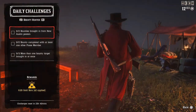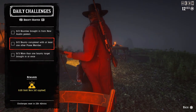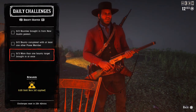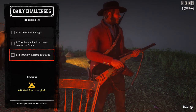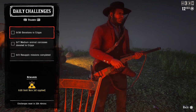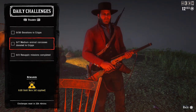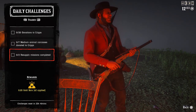For the Bounty Hunter, we have two bounties brought in from New Austin — posters are at Benedict Point, Tumbleweed, and Armadillo. Two bounties completed with at least one other posse member, and three or more bounty targets brought in at once — for that you'll need a bounty hunting wagon.